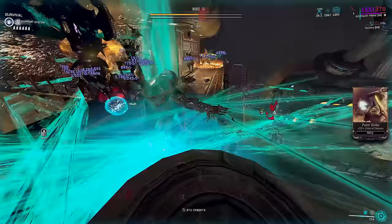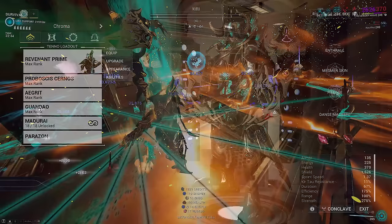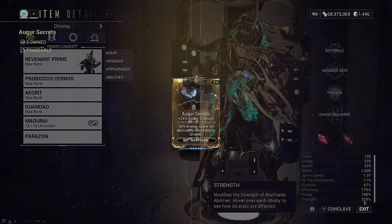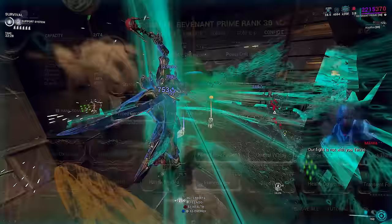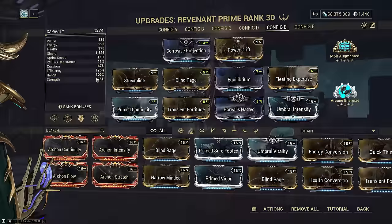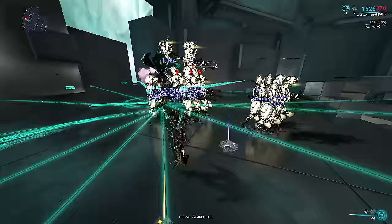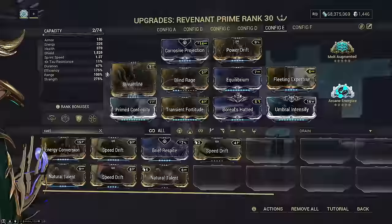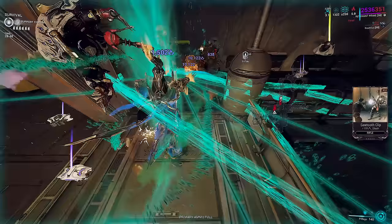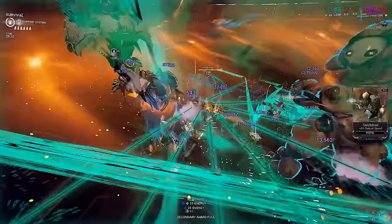Let's look at the Revenant build. This setup uses two strength Archon Shards - you do not need a Tau Forge, the requirement is achieving plus 18 strength. Do not use Augur mods anywhere on your loadout today as it will ruin this setup. Our Aura is Corrosive Projection. We want to reach 328 strength so that Pillage strips enemies instantly in a single cast. This also buffs the damage of our fourth ability and removes the need for casting speed, since full stripping instantly means Danse Macabre can start doing full damage right away. Molt Augmented will push our two-shard setup to 330 strength after 250 kills, which should only take about 2.5 minutes from mission start.